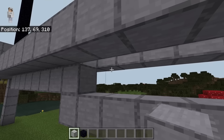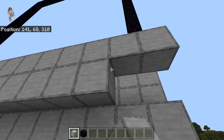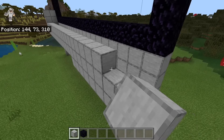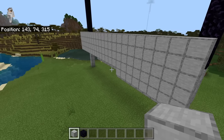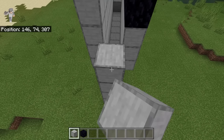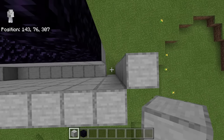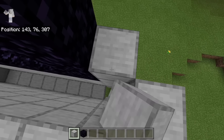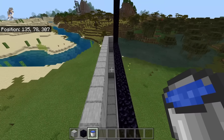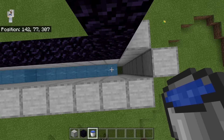Come over here and place down eight solid blocks, then place eight blocks on the other side as well. After doing that, create a three-block-high solid block wall over here. Once the front wall is done, come to this block and build up nine blocks, then nine blocks over here, and nine blocks over here as well. After doing that, place three blocks in this spot. Then take a water bucket, place it down — the water should flow all the way across and stop right before entering the hole.